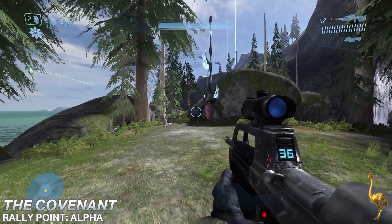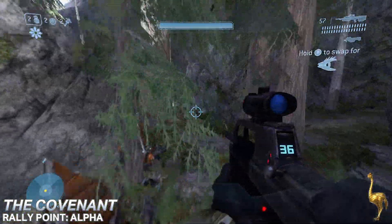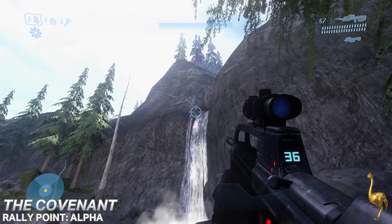The first Golden Moa can be found at the very start of The Covenant. Instead of taking the main path towards the anti-air Wraith, come to the right towards this waterfall. At the very top is the Golden Moa.